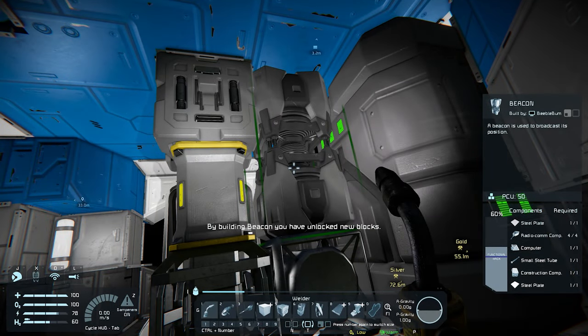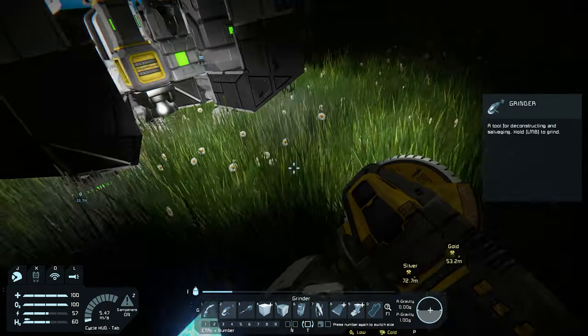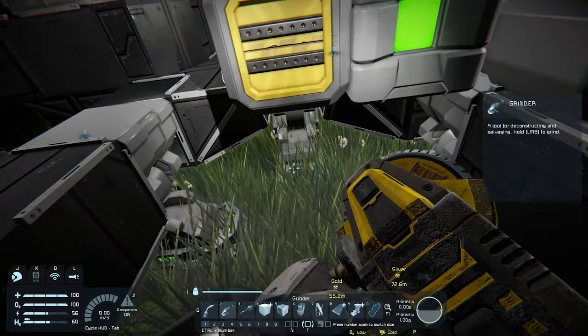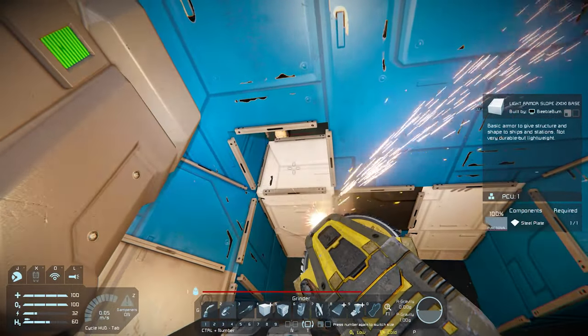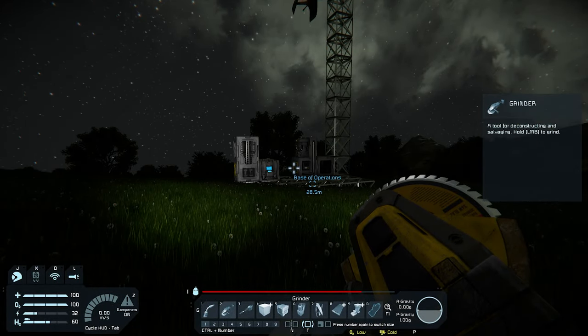The rest did not do anything. Below you can find the hydrogen thruster, which if you grind it down will give you four metal grids. While you could use those grids to build a container, I prefer to use them for installing the extra thrusters on my miner. So now you can spend your time grinding down everything.